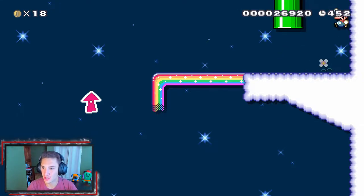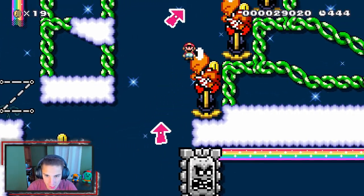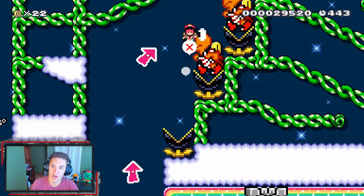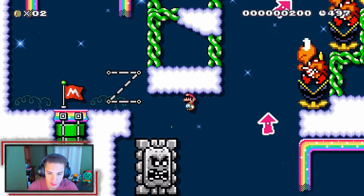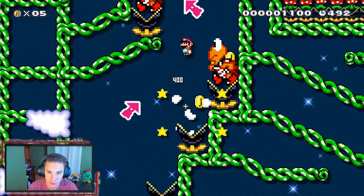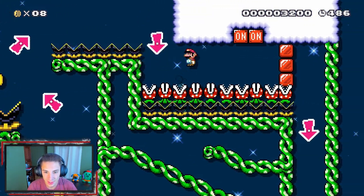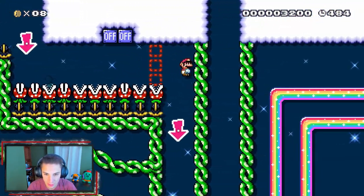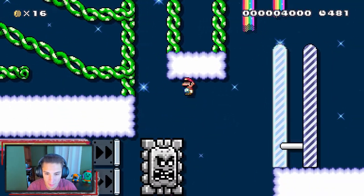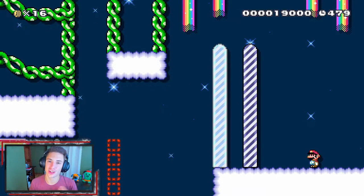Any secrets around here? We got ourselves a nice checkpoint. Gonna have to Z-hop right here. Mr. Thwomp, I got you big dog — we hop on you, thank you for the ride! We gotta hop up these little Koopas with spin jumps. Mario must be one dizzy boy. Hit that switch — what we got now? The Thwomp! Let's go baby, we did it! That level was awesome, I loved the low gravity effect.